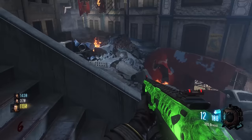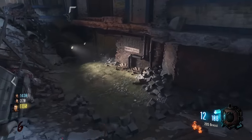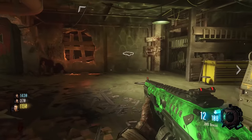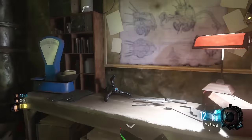Once you've got three parts for the shield, you can go down to the operations bunker and there'll be a buildables bench, and you can go build your shield and have fun with it.